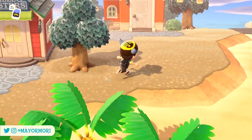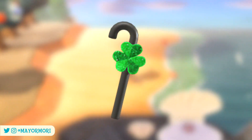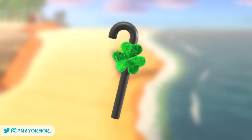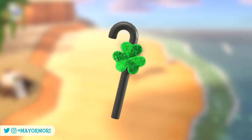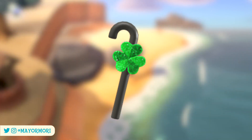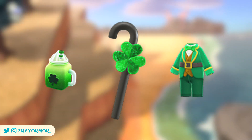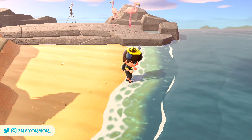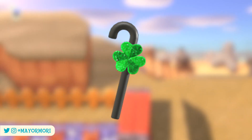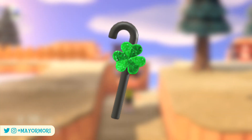The first new wand design uncovered in a recent datamine is the shamrock wand, which features a very fitting lucky clover. It appears this wand will be released around Shamrock Day, a seasonal event occurring in March to celebrate St. Patrick's Day. Shamrock Day will be celebrated between March 10th and March 17th and will see a variety of shamrock items available to purchase from both the Nook Stop and Able Sisters. Although yet to be confirmed, it's assumed the DIY recipe for the shamrock wand will release around the same time and will likely be found in balloon presents during this period.